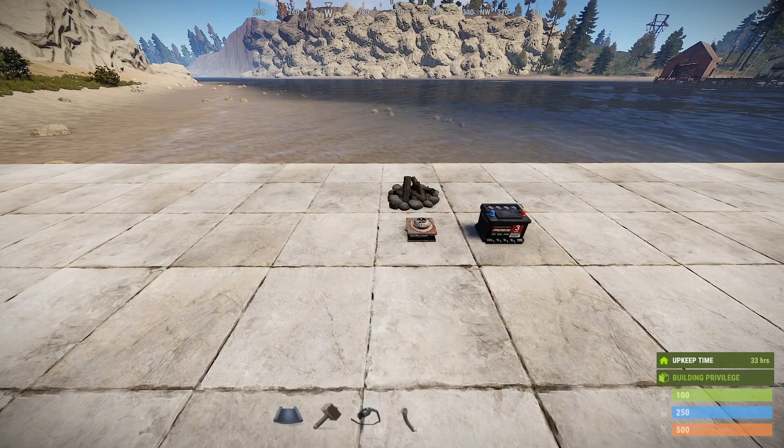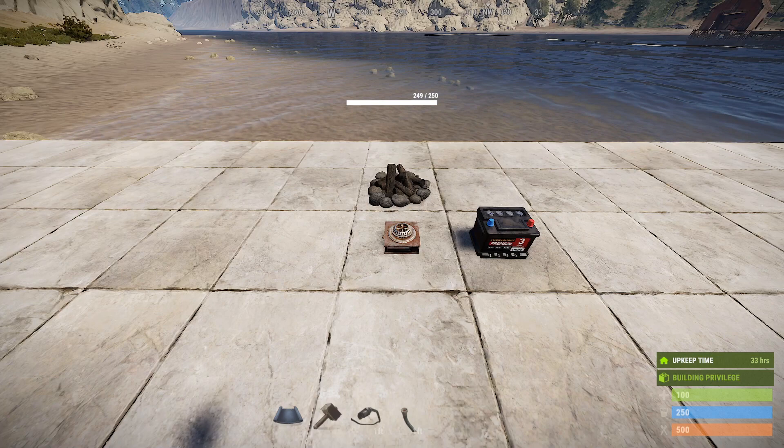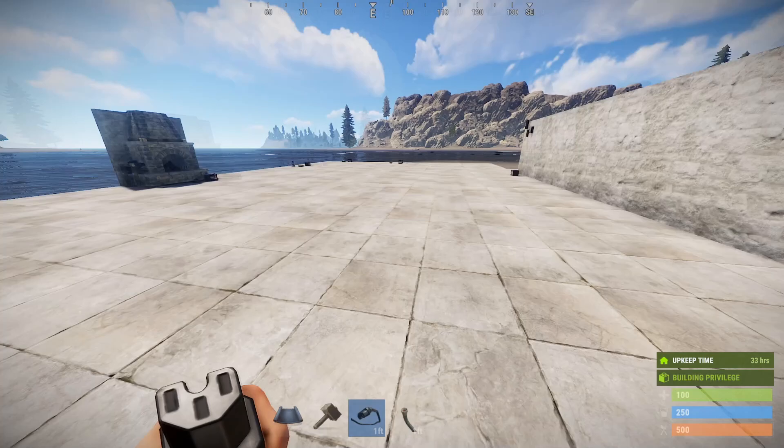You'll find it in primitive crates, barrels, and pretty much everything. It's a pretty common item. Here I've placed a number of objects around the build space to show off what it can and cannot ignite.